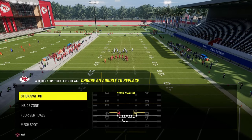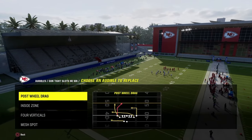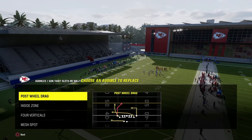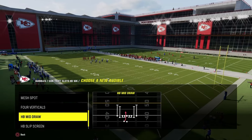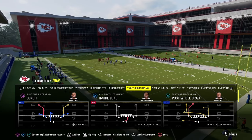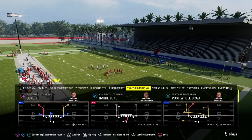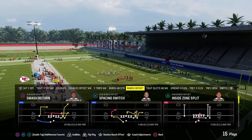The audibles we're going to set for the Tight Slots Halfback Week mini scheme: we're going to have post wheel drag, inside zone, four verticals, and mesh spot. If you wanted to, you could put play bench in here. I like to have a run just in case they're giving me a really good look to run. The trick when running Tight Slots in Madden is that it's typically best to audible into it from the gun bunch.